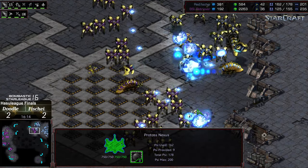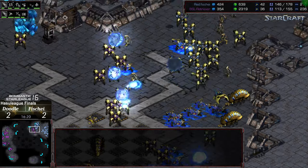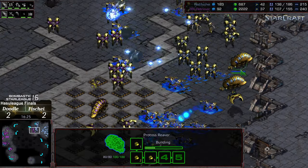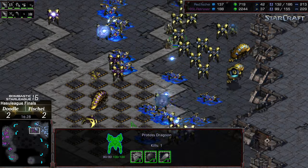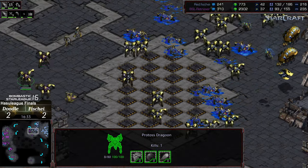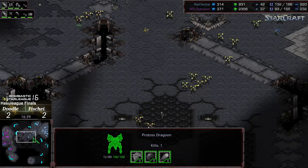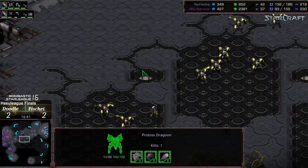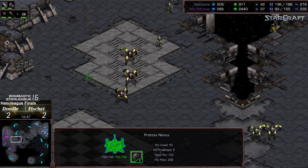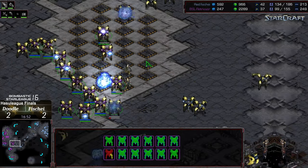Moving back out, trying to bust out again. Gets a big shot on the reaver line — pretty good spread along that right-hand edge. The rest of that army starting to peel forward, and this time it looks like Fisheye is going to be able to break out and still have a sizable army left over. Pushing out on the map — Fisheye needs to capitalize on this. His army is a little scattered but needs to inflict maximum damage, maybe starting at that third. Doodle being walked back, trying to create another forward line, regrouping with a full dragoon front.